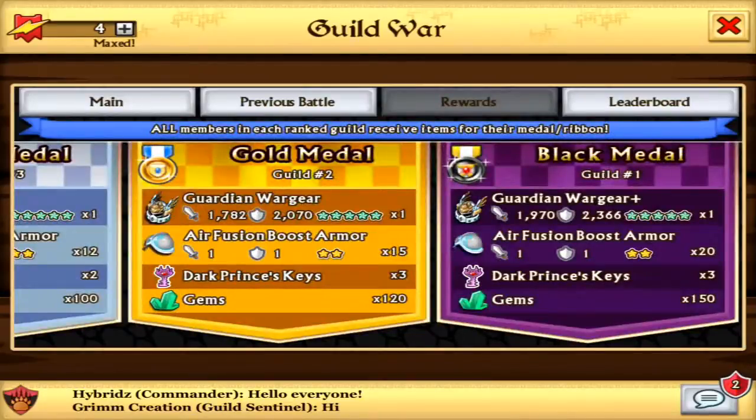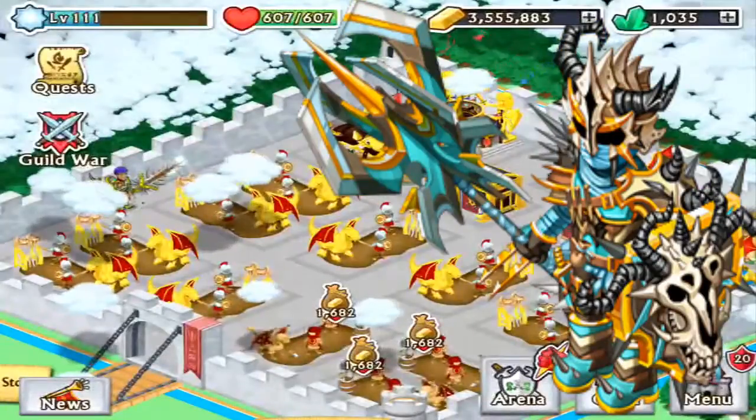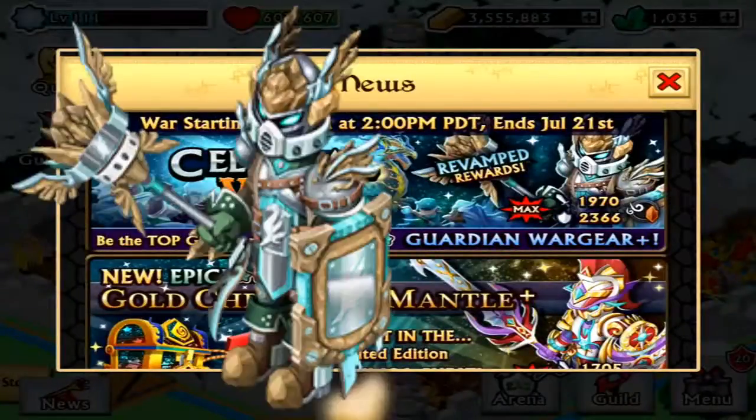Now we will look at the rewards. The first guild is going to get the Guardian Warrior Plus version, which is an air and earth epic. It has really high stats — this is the armor with the highest defense stats — so this is going to replace the Cryptid War Gear.